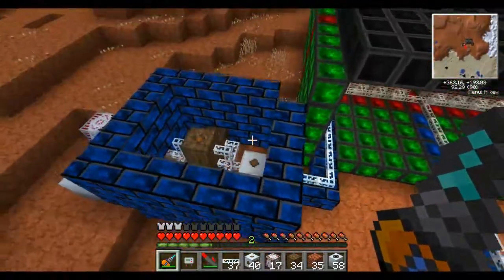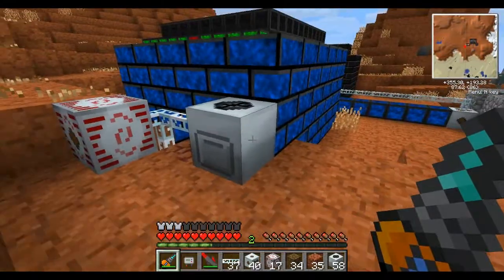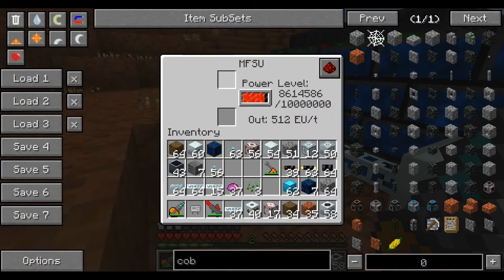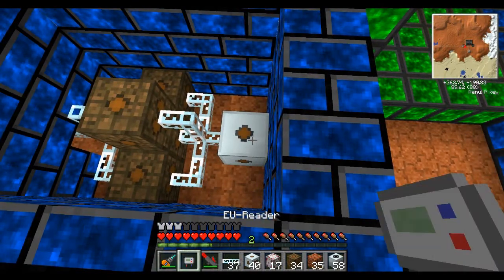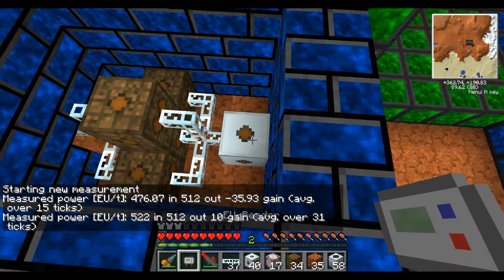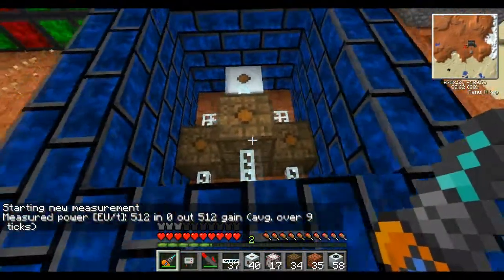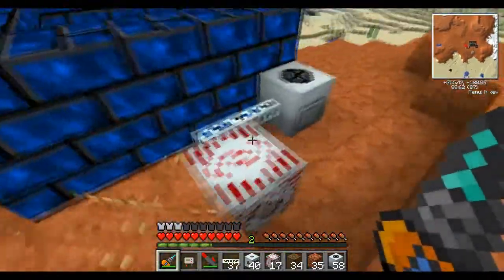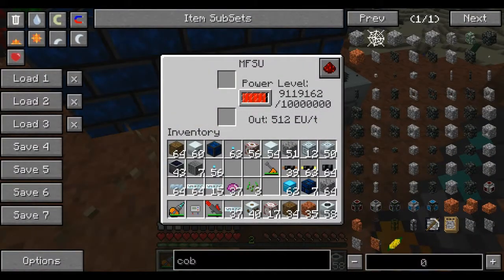I want to quickly show off this transformer setup. This is basically going to what I would call the community power system — this is where you put all your machines that you want anyone to be able to come in and use. I have a Mace Raider here with a bunch of upgrades and an MFSU so people can charge up jet packs or whatever else they want. In here, I have the transformers that limit it. This limits the power to 512 because it is a medium voltage transformer, so this can only take in 512 EU a tick. I use four low voltage transformers because they can each only output 128 EU a tick, as I've covered in a previous video. That gives this whole system 512 EU at 32 EU a packet, which means I don't need a transformer upgrade in this overclocker.